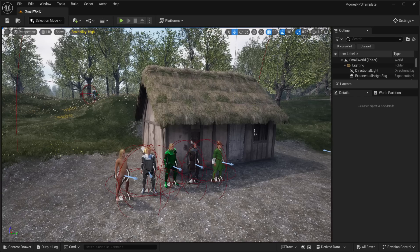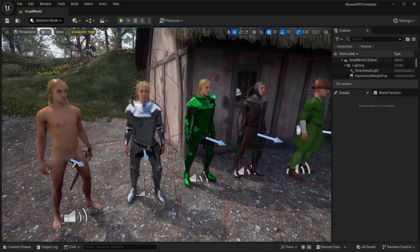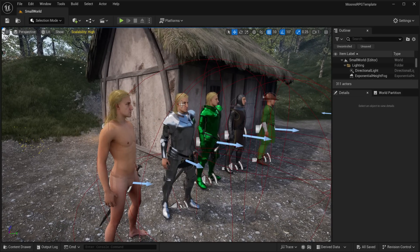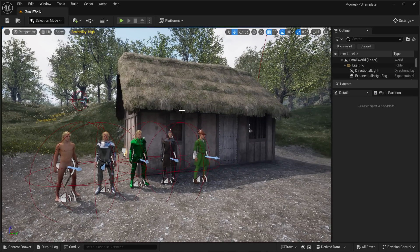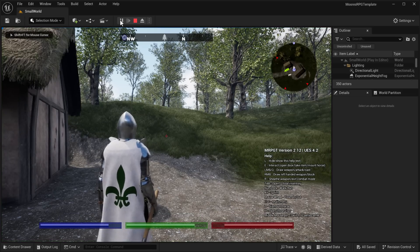We're just going to jump right in hands-on with the first item, and I got to point something out. I did not place these arrows, and I think the creator may have a bit of a sense of humor. This one is the Moor RPG template — basically everything you need to create an RPG-style game. We're going to go ahead and run the demo to get an idea of what it's all about.